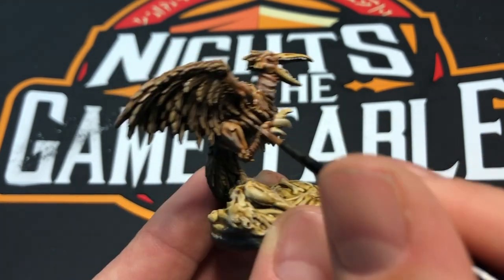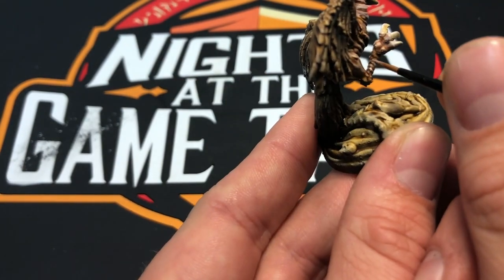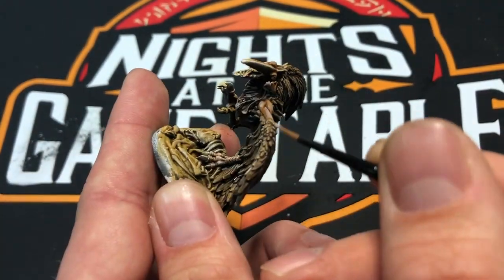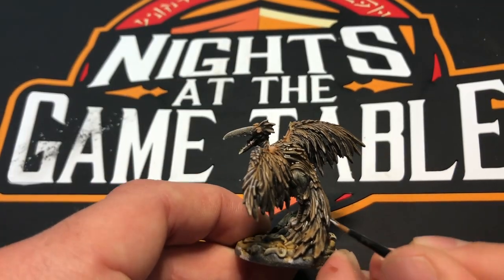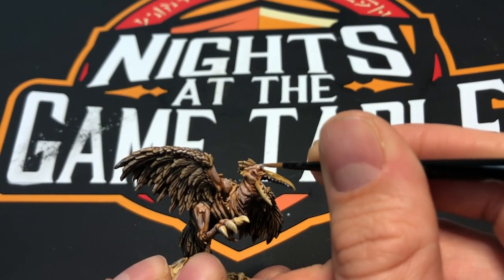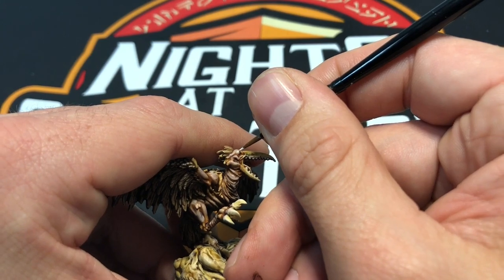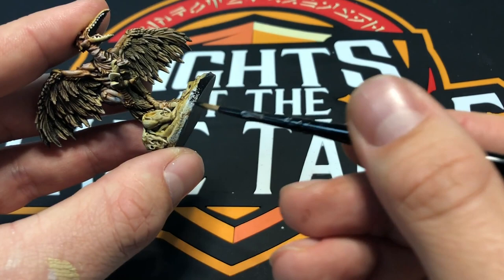They're not clean animals — they're nature's garbage men. Now I'm going to pluck out some more highlights on the wings with a little bit of white, like a quick drybrush just to hit those raised areas. And now I'm going to hit the eye with Corax White again. So we got some spooky eye going, and I'm going to hit it one more time with White Scar to really bring out the color — that's going to give us that spooky monster eye, like maybe it's undead. It's not a healthy bird.